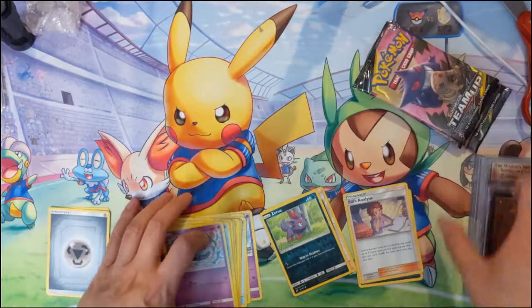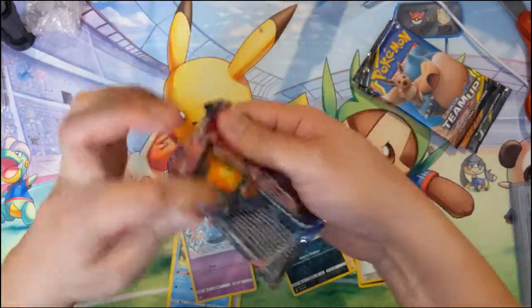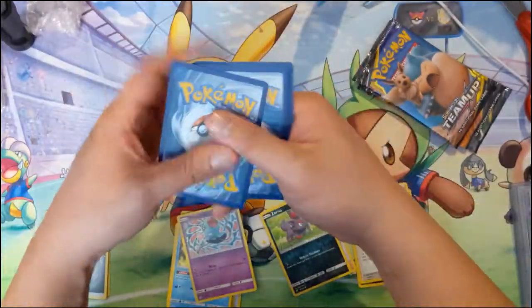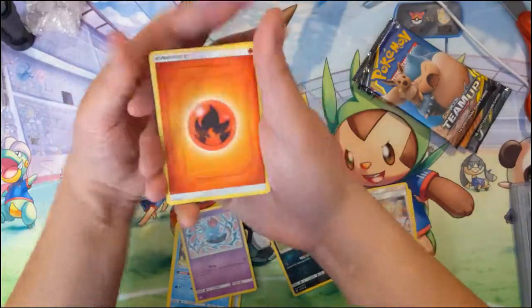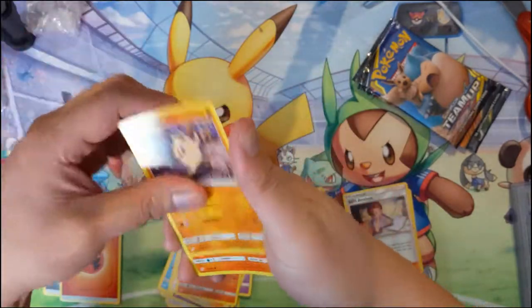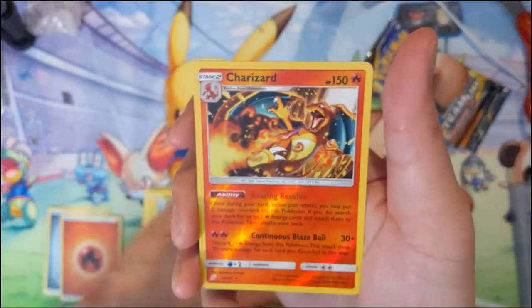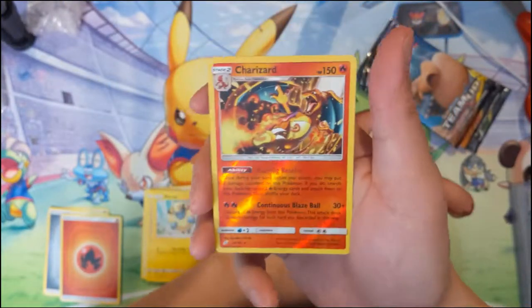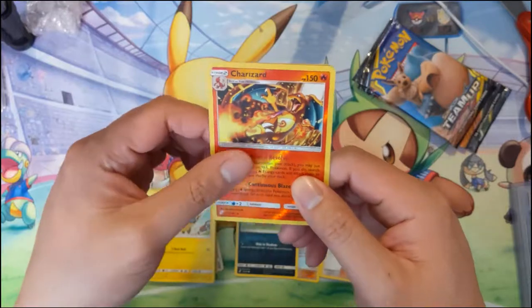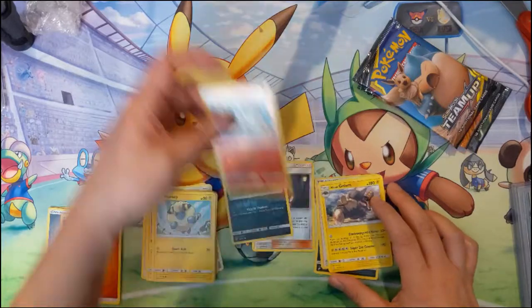All right, so that was our recent mail day stuff obtained off eBay. Let's go back into Team Up — we have four more packs. Up till now from this box we did get a good number of hits, not sure if there's anything left but we can definitely hope. We've opened boxes before where we got multiple hyper rares — and ooh, a reverse foil Charizard!